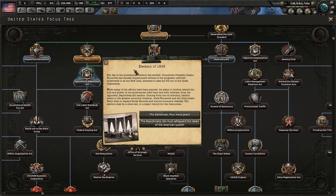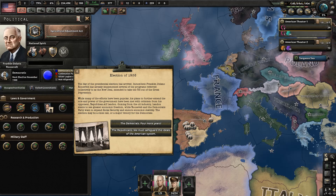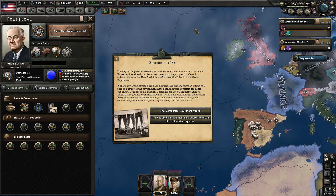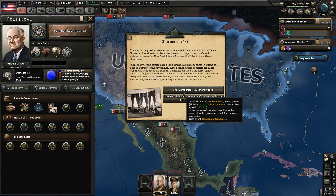Now we're cooking with gas. I want to work on getting limited intervention next, and I'm wondering how it'll make it harder to mobilize. The day of the presidential election has arrived. Incumbent Franklin Delano Roosevelt has implemented the New Deal programs to pull the US out of the Great Depression. His opponent, Republican Alf Landon from the oil industry, wants greater economic freedom. The election may be close or a major victory for Democrats — probably a blowout or very close.